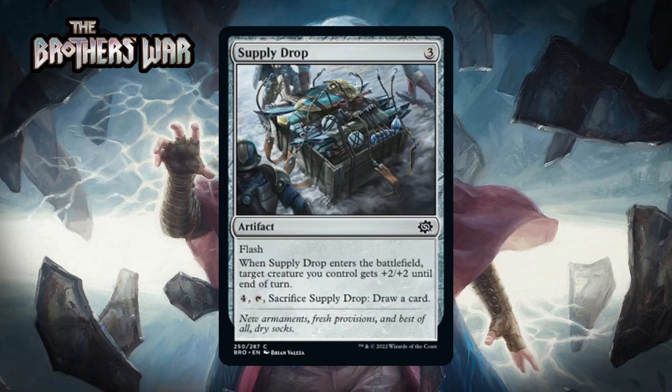Next it's Supply Drop, which for three generic is a common artifact with flash. When it enters the battlefield target creature you control gets +2/+2 until end of turn, and you can pay four and tap it and sacrifice it to draw a card. Three mana for a +2/+2 trick isn't great, but you can cash it in for a card later, giving it some real two-for-one potential in a format that also cares that this is an artifact. I think this is a C.